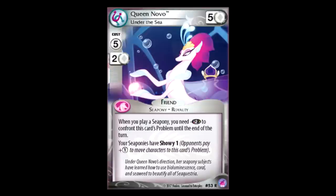Queen Novo Under the Sea: five for five. When you play a sea pony — wait, are they really called sea ponies? I was actually just making fun of them when I was calling them sea ponies, I didn't know they were actually legitimately called sea ponies! Nice. So you need minus two colorless to confront the scratch problem until the end of the turn — that's pretty underwhelming. Your sea ponies have Showy one? Wow, that's not worth it. There are so many better ways to run a showy deck. I guess if you really like the sea ponies you could make this work, but I'm not gonna do it.